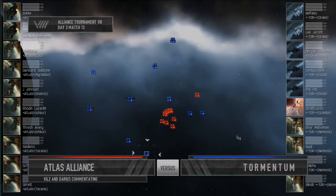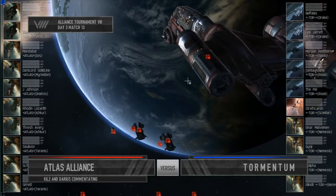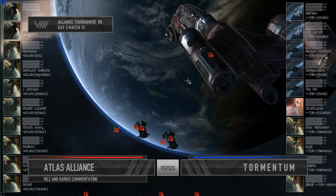And Tormentum is fielding two Drakes, three Rooks, three Nemeses, and a Scimitar. We should say before the match starts, Tormentum — this is the identical setup they brought in round one. It did really well for them in round one, and they haven't switched a thing down to the last carrier. So, see if it holds up again.